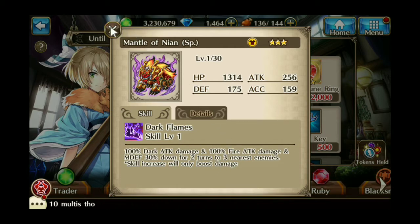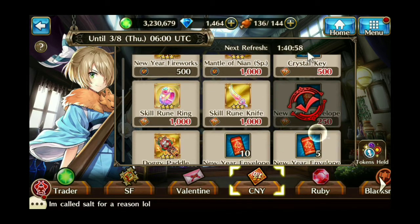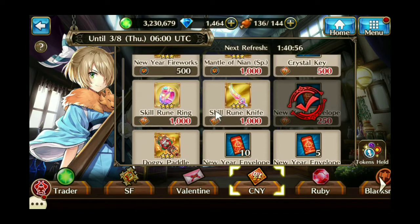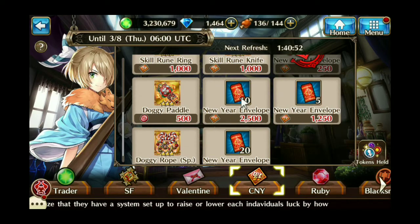That's a costume, so it's recommended to farm it if you use that character. The other tokens you can get are the New Years Charms, which you can use to get Reforged Knives, Reforged Rings, Crystal Keys, as well as Skill Knives and Skill Runes.